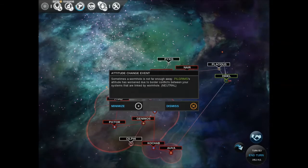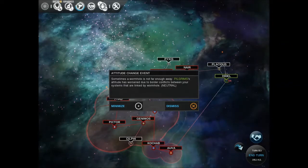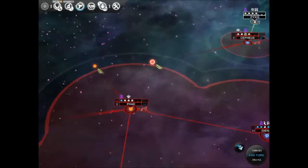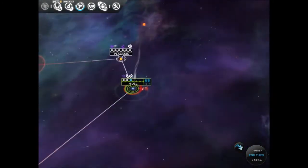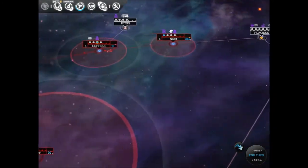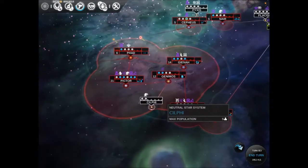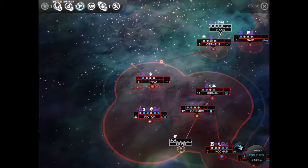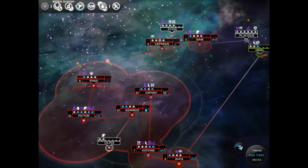Sometimes a wormhole is not far enough away. Pilgrim's attitude has worsened due to border conflicts between your systems linked by wormhole — neutrally. So we've kind of got an act of war now. That's perfectly fine with me because I can probably deal with them. Hopefully. Not very confident, am I?